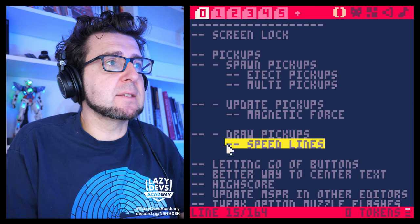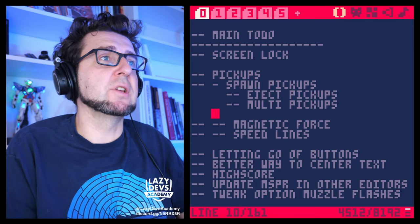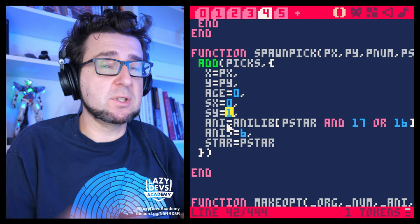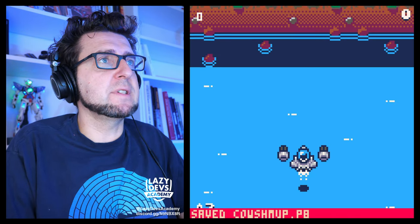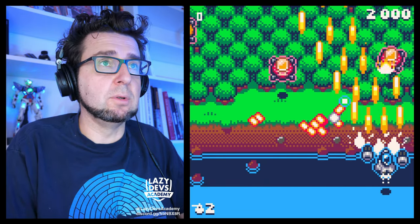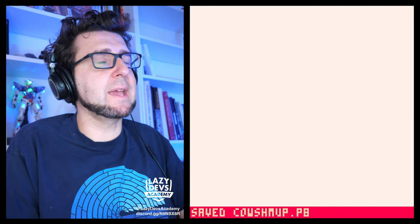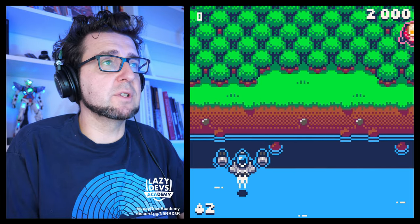Magnetic force and speed lines — let's put this into its own category. I want to eject the pickups and have multiple pickups happening. Right now the pickups go downwards at speed one. If I make them go upwards with speed five, we get a very different visual — you see how they're popping out? That's cool, it looks a lot more like they're popping out of the explosion. This also works with a cow. It looks a lot cooler.